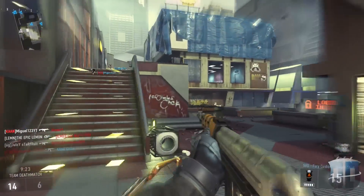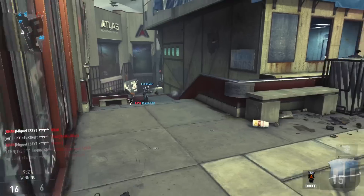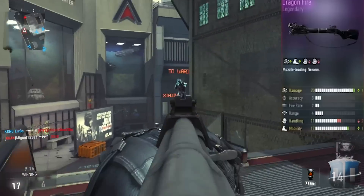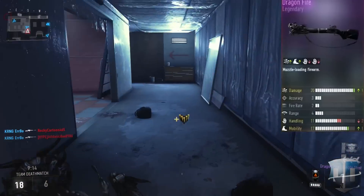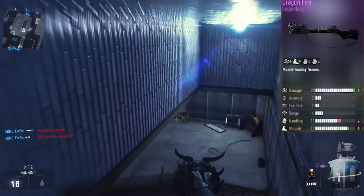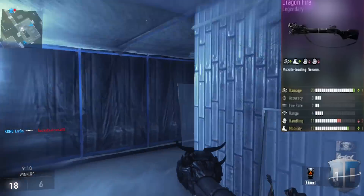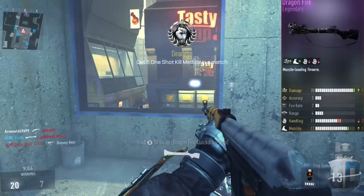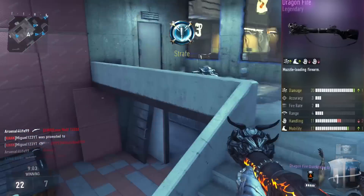This gameplay features the Dragonfire legendary variant of the Blunderbuss, which is really good — well, not actually that good. If I had an ASM1 or an AW27 I'd absolutely destroy whoever's using the Blunderbuss. But still, it's pretty cool. The way you get this legendary is by opening up supply drops — that's how you get the gun in general.